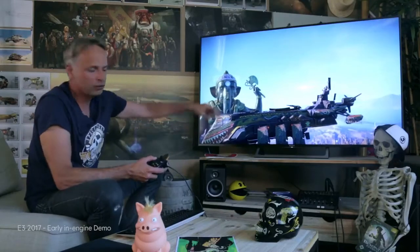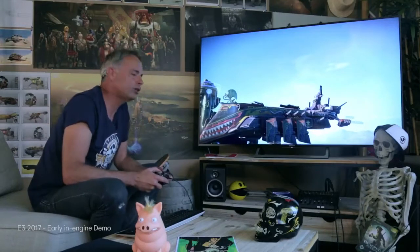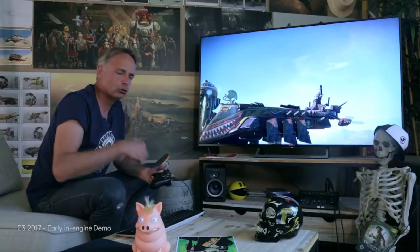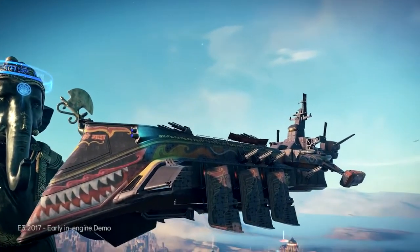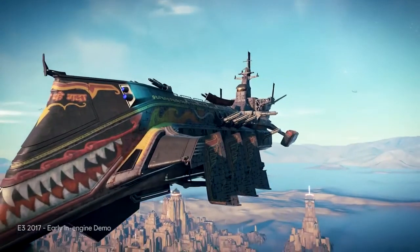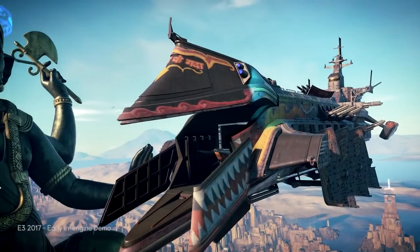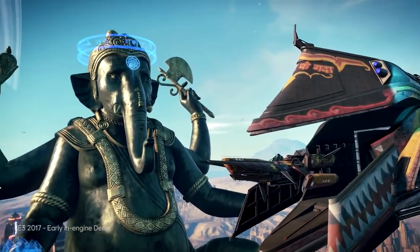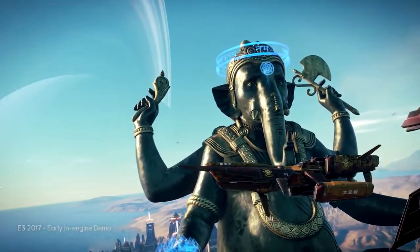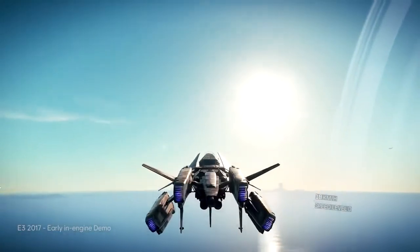The mothership is like a home, a house for the player. That one is about 400 meters long. You can have your crew inside, of course your main character, but also your spaceships. If you start in the game without anything and get your first spaceship, even if later you have a larger one, you can keep the smaller one inside the big mothership. The same goes for the crew.